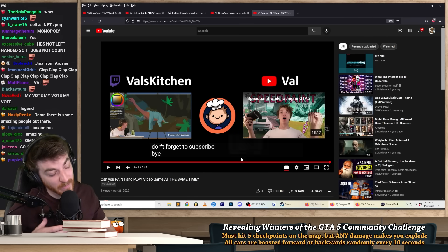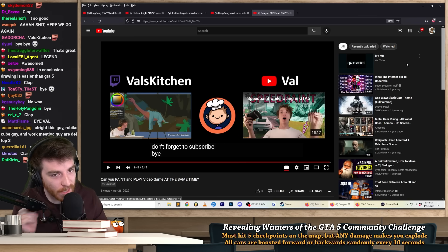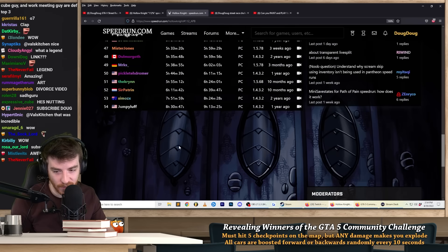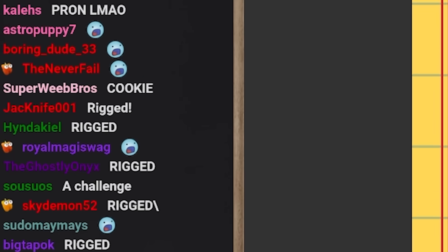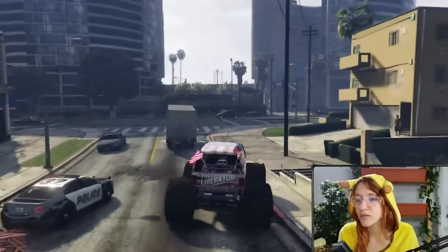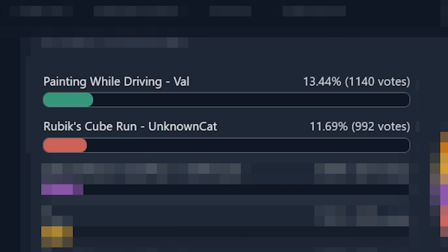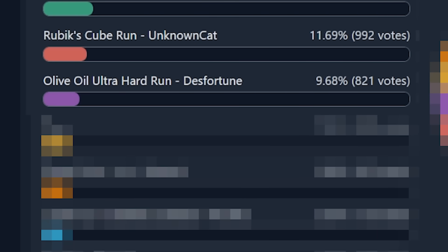With that final submission, Twitch chat voted on who was the most stylish run. The winner of the most stylish run is painting while driving, followed closely by the Rubik's Cube run, followed closely by the dump truck run, and narrowly followed by the guy who just sent me porn. Congratulations to all the winners.